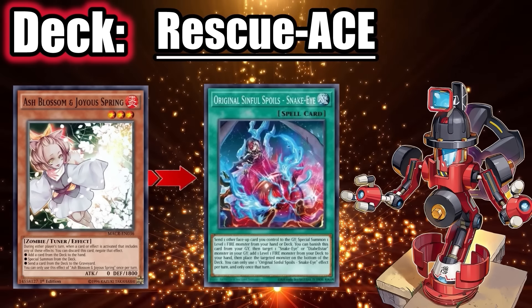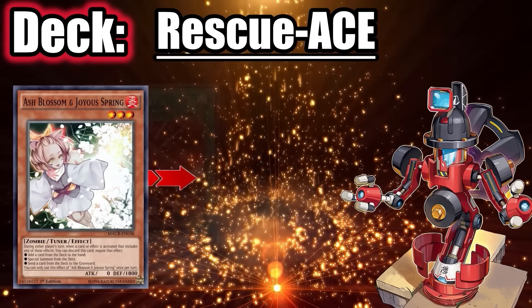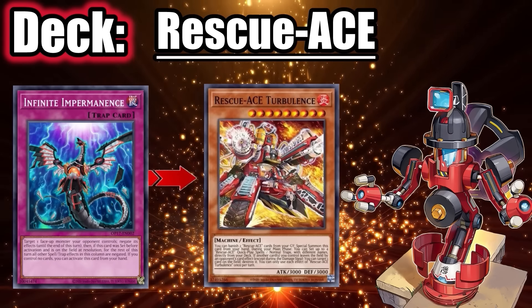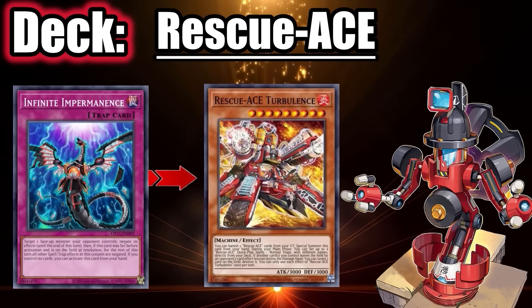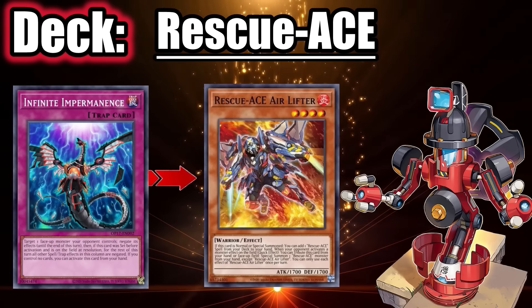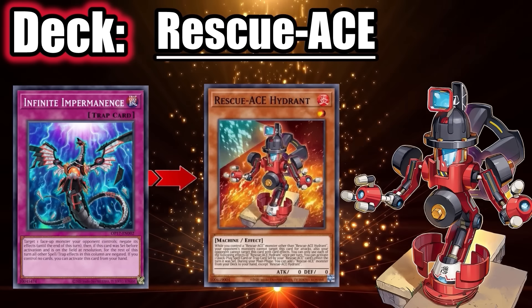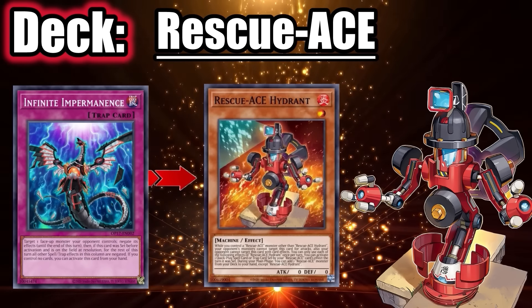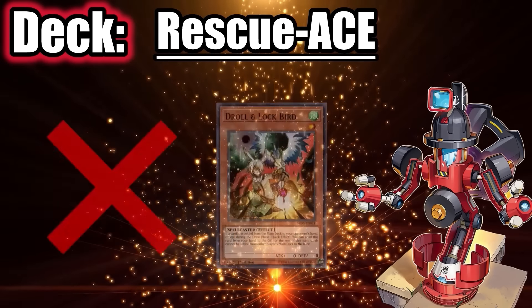Against Rescue Ace, use your Ash Blossom generally on Original Sinful Spoils if that's what they open with, or if they open with Airlifter to search Emergency, use your Ash Blossom on Emergency. For Imperm and Valor, the ideal target is Turbulence, but they generally make Little Night to protect Turbulence, so instead use your Imperm and Valor to prevent them from searching Turbulence — if they summon Airlifter, that's usually a good negate. Also, you can't target Hydrant if they have another Rescue Ace on field, so if they're activating Hydrant while they have no other monsters, that generally tells you they don't have another Rescue Ace to summon and you can Imperm or Valor that.